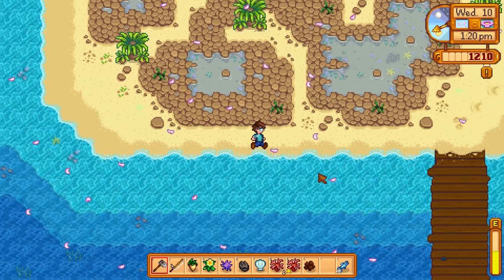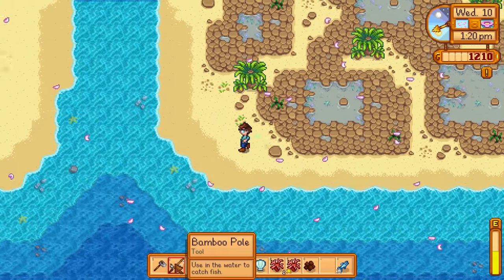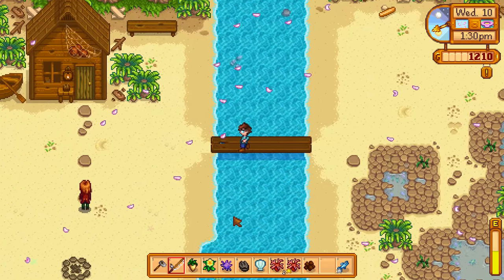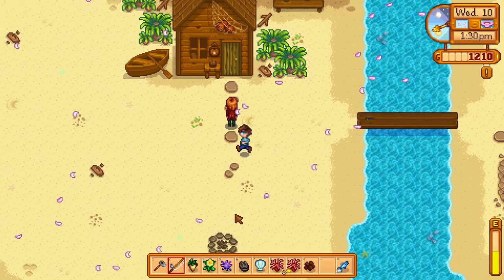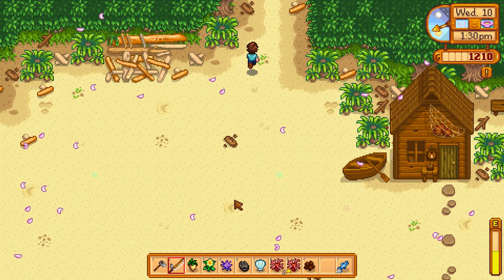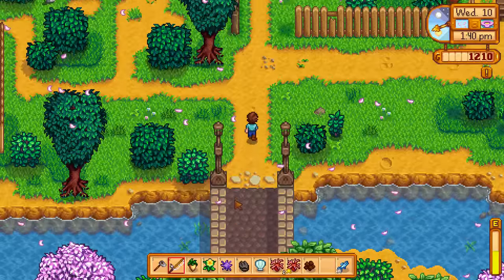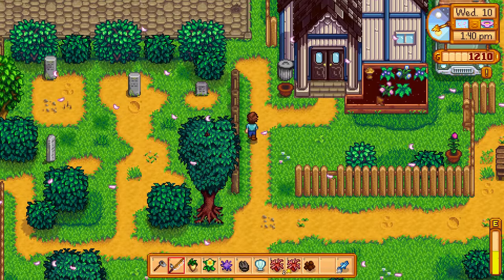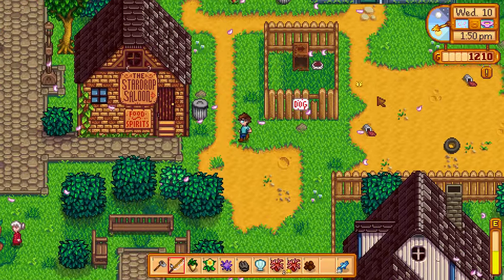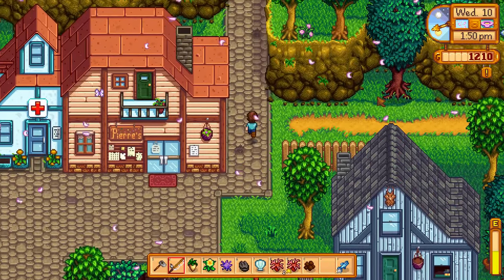Not bad at all. Let's go sell this stuff in return, because I need to make room. Actually, let's spin by the community center and see which of this stuff needs to be donated. That way we can get that at least partially taken care of. And also I need to remind myself which other fish ones. Because once you do that, you can open up the fish thing — river fish? Ocean fish. Sardine, tuna, snapper, and that's an anchovy so that's not what we want.